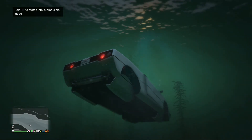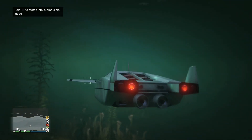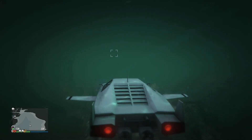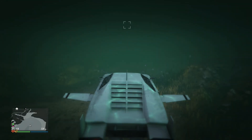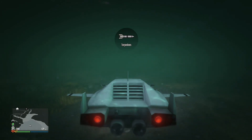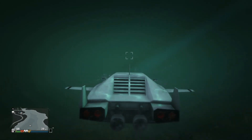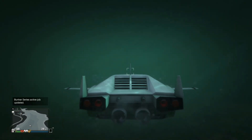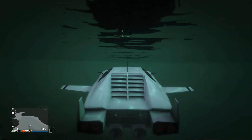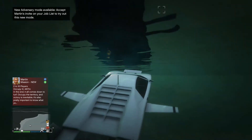Once you jump in the water, you hold right on the D-pad to switch into submarine mode. The car doesn't get destroyed if you don't hit it right away. Once you get underwater and it transforms into submarine mode, you can see on the weapon wheel that you have torpedoes available to fire. I don't know how useful this will ever be, but if you ever found yourself in an underwater problem this will definitely do the trick. I'll give this vehicle a 7 out of 10.